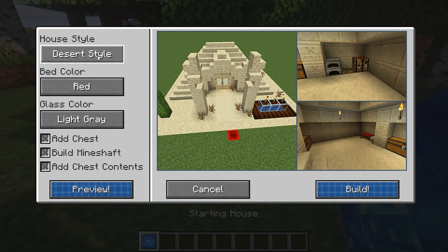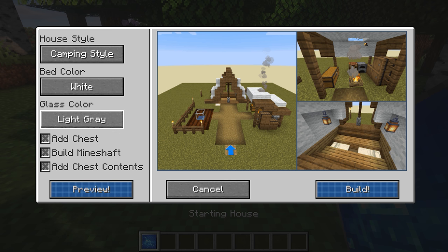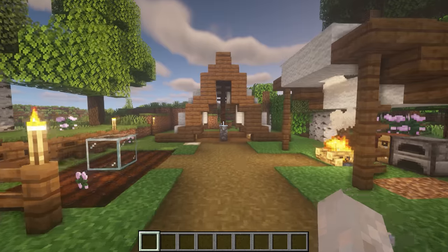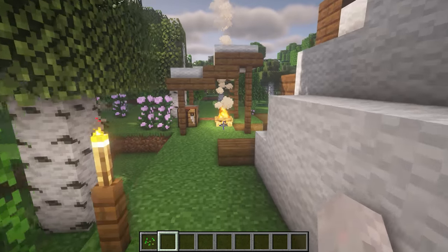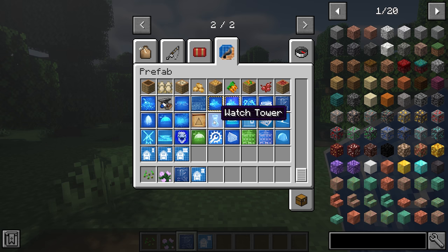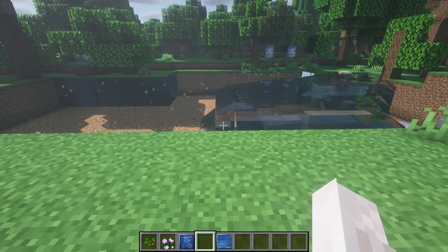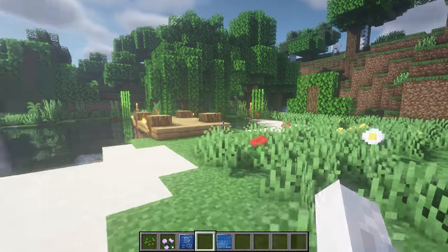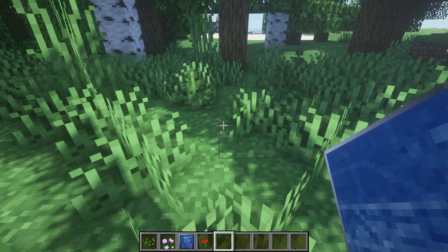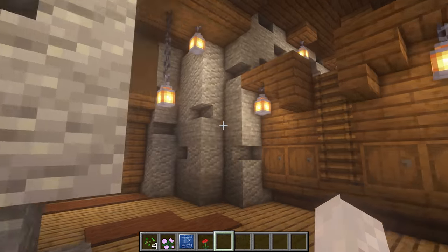Next we've got Prefab, which gives you a starting house when you begin a new world. You can choose the house you want depending on the biome or style, add items like a chest or mine shaft, and disable elements by unticking them. Just click build and it will construct your starter home — it has a farming area, crafting bench, and much more. There's even a fish pond and a mountain house. Everything is pre-built; you just have to craft the item to place it.